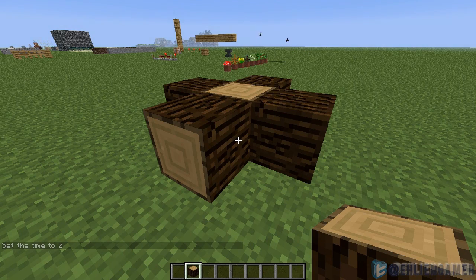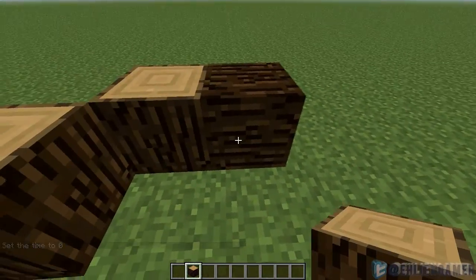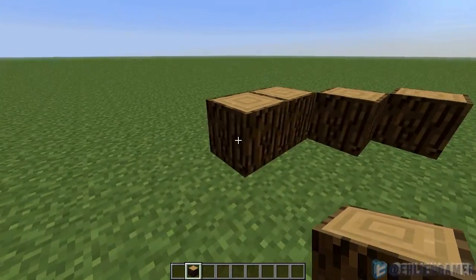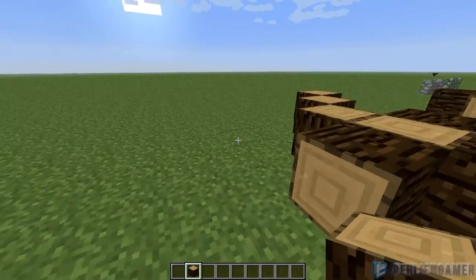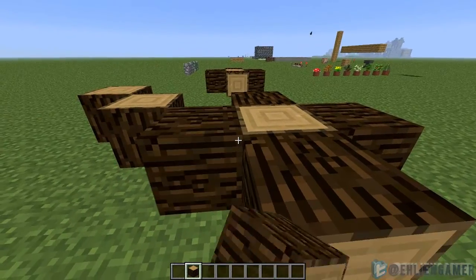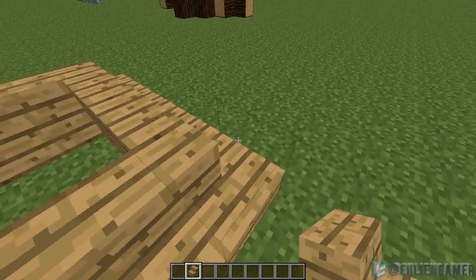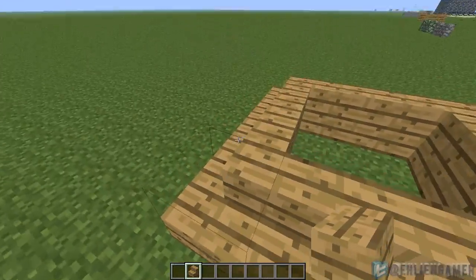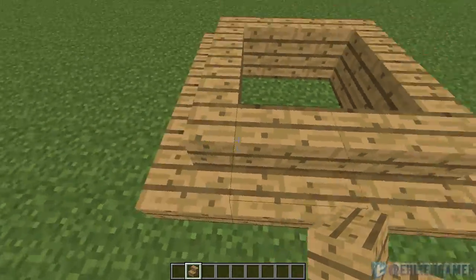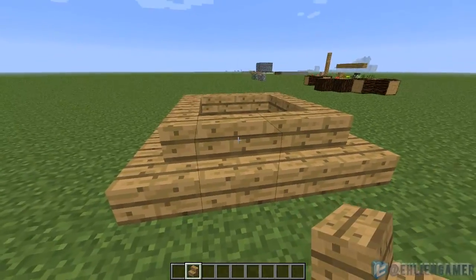Raw wood will now be placed directionally based on which block it's placed off of — if you place it on the ground it'll be straight up, but if you place it off another block it will angle in that direction, which makes for some cool patterns. Stairs now form corners with other stairs to make some pretty nifty designs — instead of using slabs, you can make your own cool pyramid design.